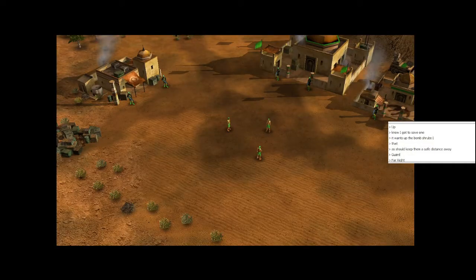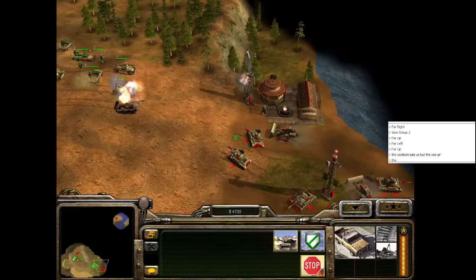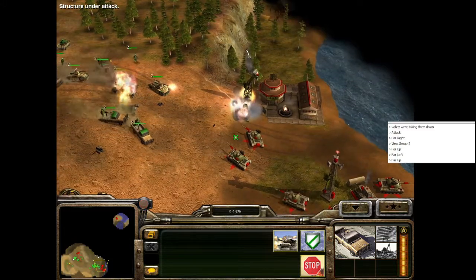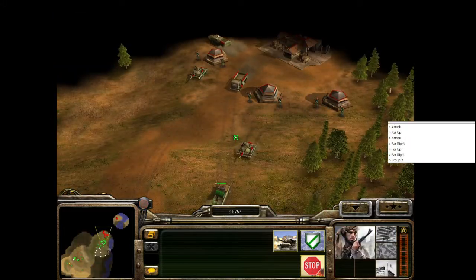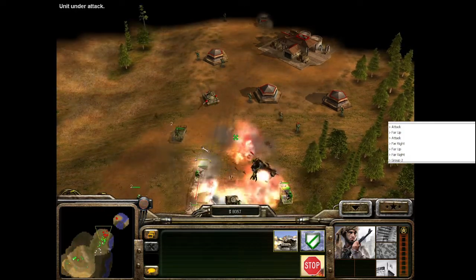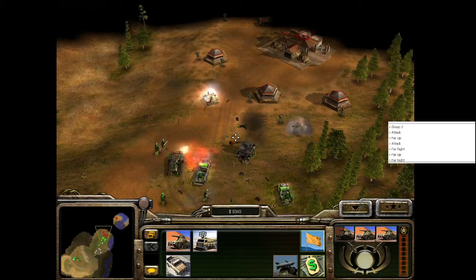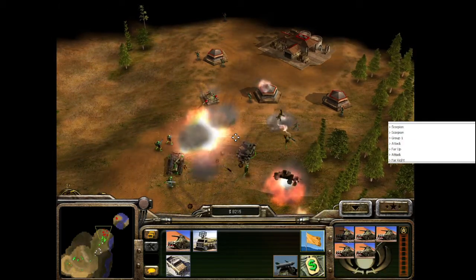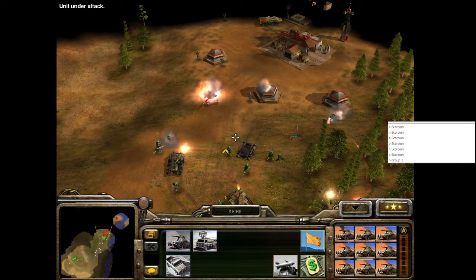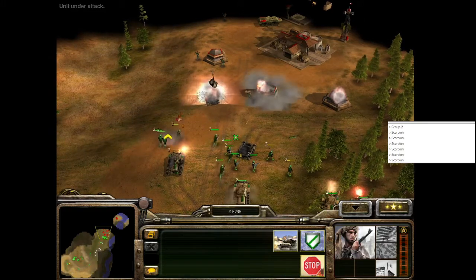The next phase gives us a small base and makes us destroy a dam to liberate a village downstream. Unlike China's first mission, this one is slightly more difficult. GLA units are not as tough as their counterparts in other factions, relying instead on hit-and-run tactics and guerrilla engagements — guess who can't do either? Trying to use brute force with a faction made for subversive actions is tricky, and most engagements will often end with me suffering as many casualties as my enemies.